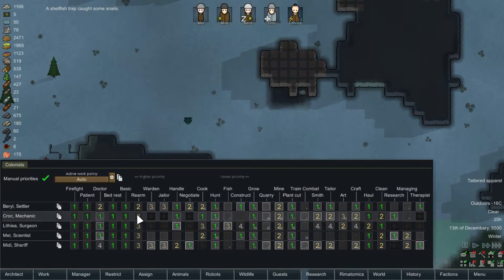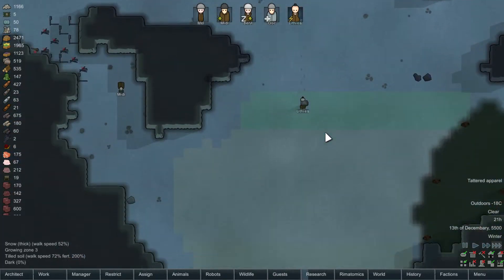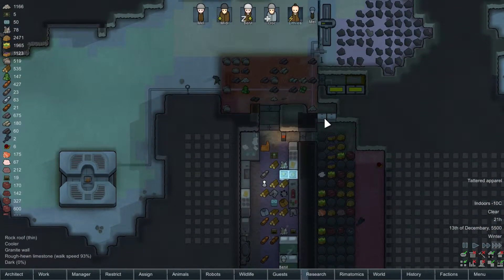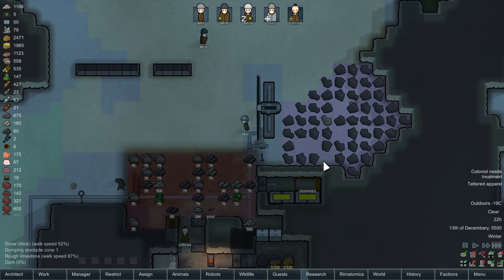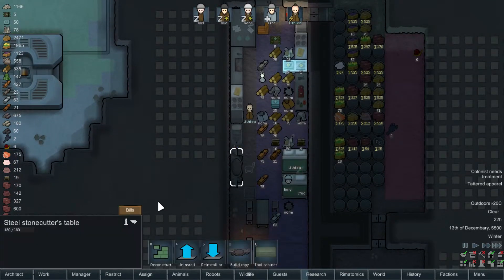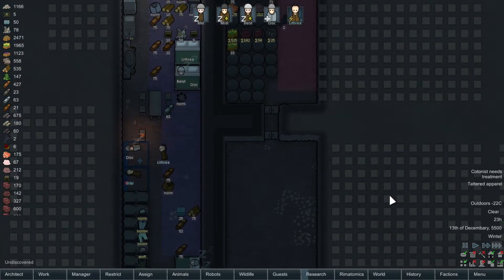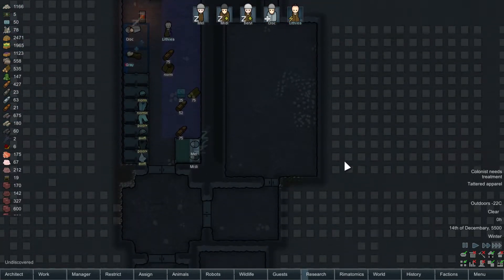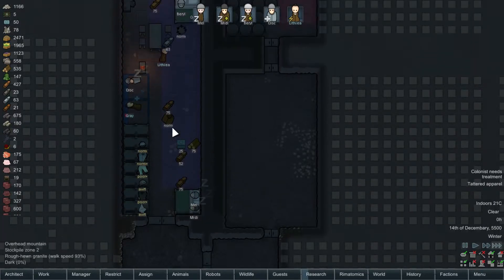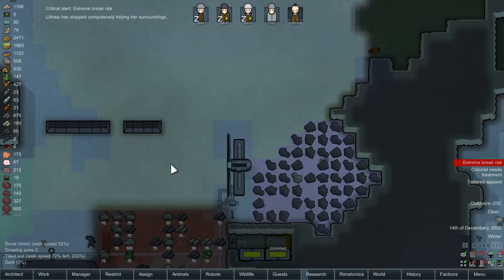There's no one really setting these traps. I'm going to have to bump this up. And as much as I hate to convert resources to this, those chunks are taking up too much space. Cozy 21 in here — that's good. Balmy minus 23 outside.